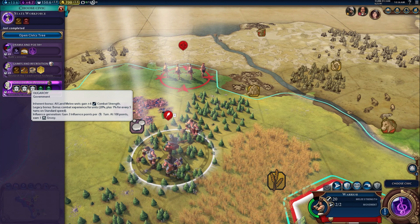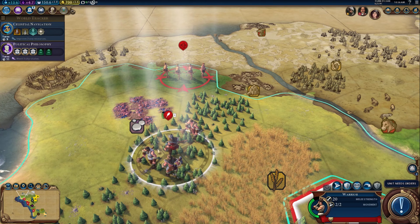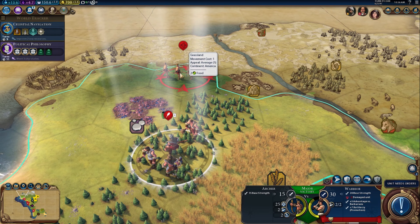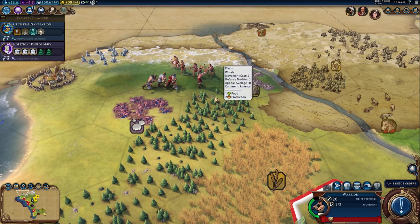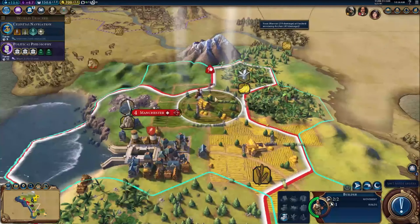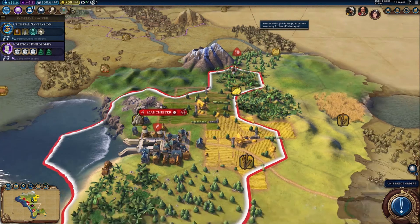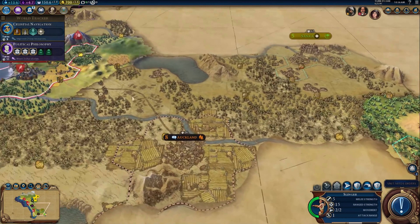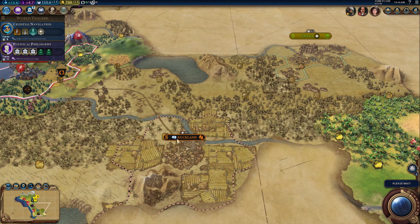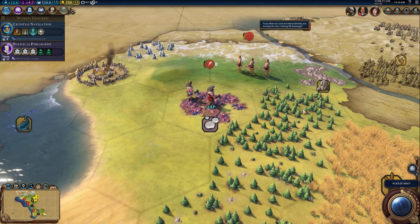Civics and research are complete. I want to do more sailing so Celestial Navigation is definitely the way to go. For civic let's do Political Philosophy. New government types unlocked — Autocracy, Oligarchy, and Classical Republic. Back to my warriors — let's send them in to do some damage. I can build a banana plantation over there, that would be good. These slingers I think it's about time they came home — I'll automate them.